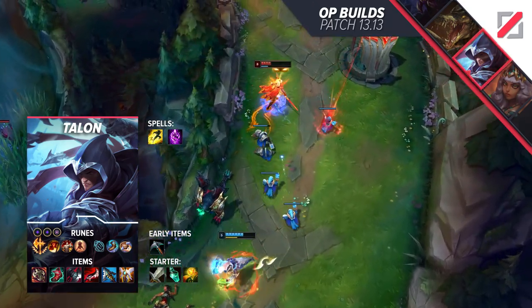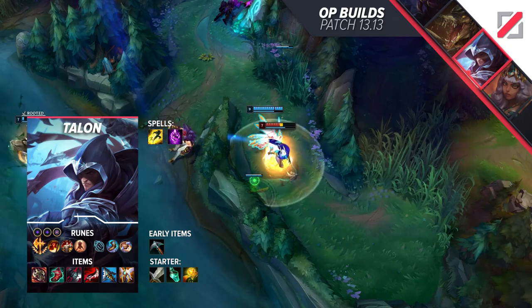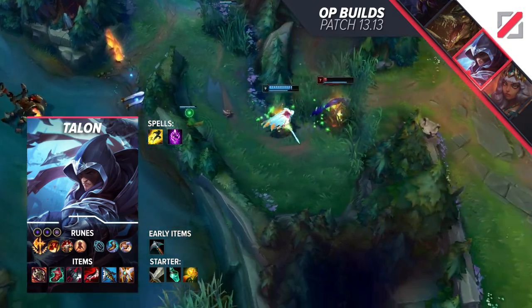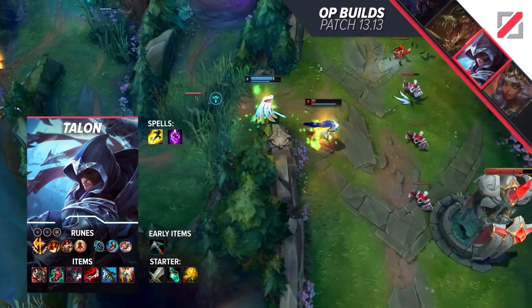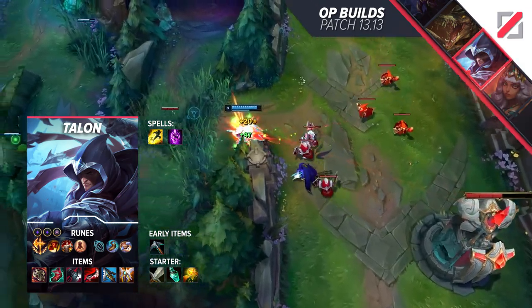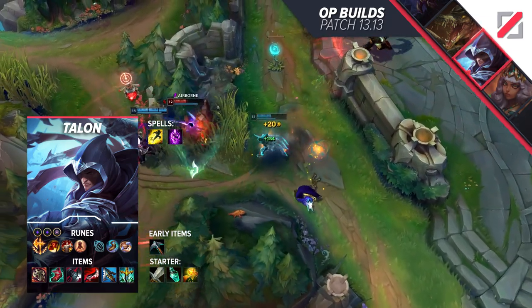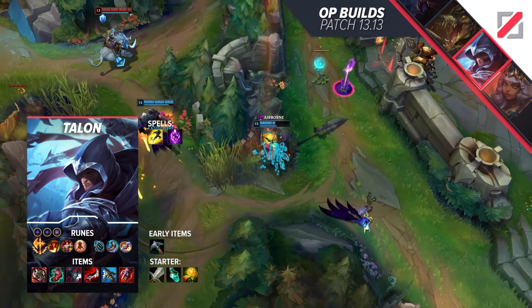Pick up the same starting build as Kiana — a Longsword with a Refillable Potion — and attempt to go for a Pickaxe as quickly as possible. Your first item is going to be Ravenous Hydra to secure the wave clear. Then it's Black Cleaver, Lucidity Boots, Duskblade, Serylda's, and Guardian Angel. Depending on the game, you can pick up Serpent's Fang or even Shurelya's Battlesong to turn into a tanky Talon.